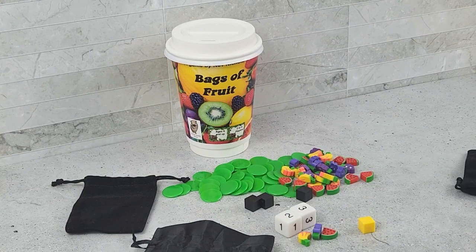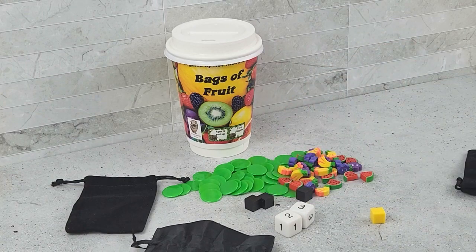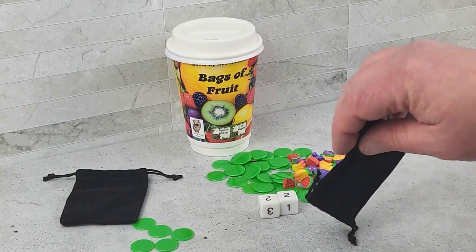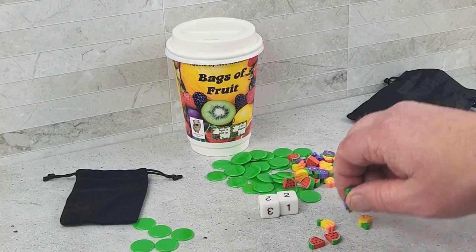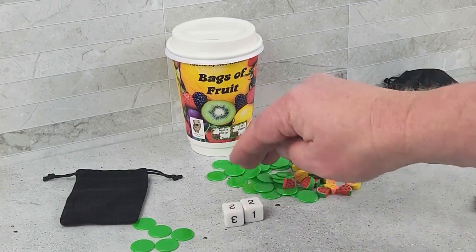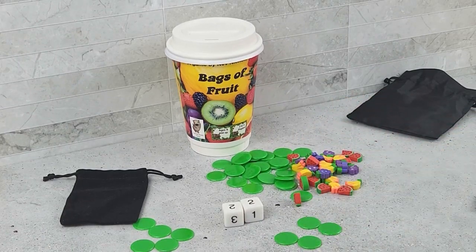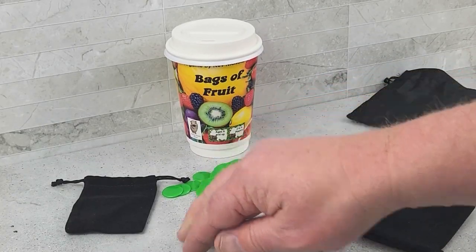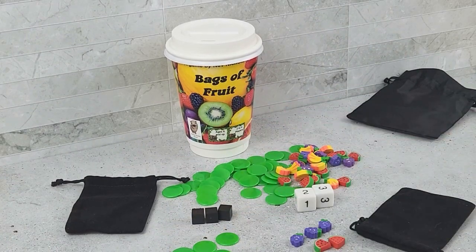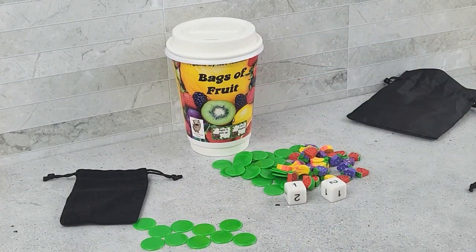You have to remember exactly what you have in your bag to be able to sell the fruit. If you are wrong, you lose all your fruit. If you are right, you can convert your fruit into coins. Once one player reaches ten coins, the game is over and they win. If two players get ten coins at the same time, they share the victory.